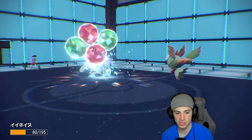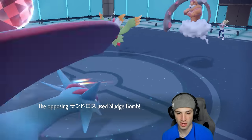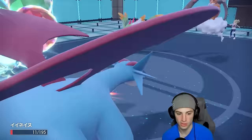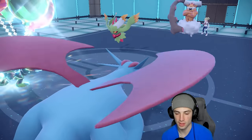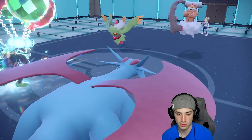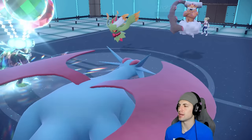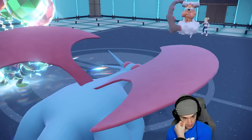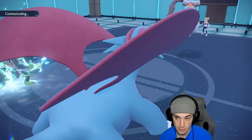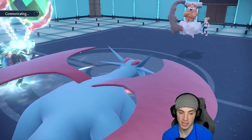They just go for Moon Blast — odd, not a Tera. It gets a Special Attack drop but Okidoki survives and we get off another Tailwind. Gunk Shot lands as well — bye bye Flutter Mane, get on out of here! We KO Flutter Mane and get off another Tailwind. That's just big time turns for us.